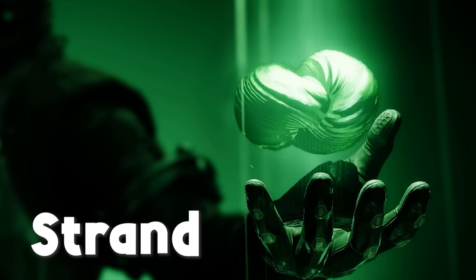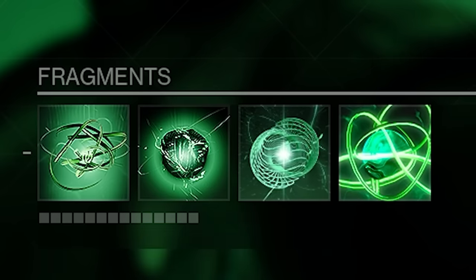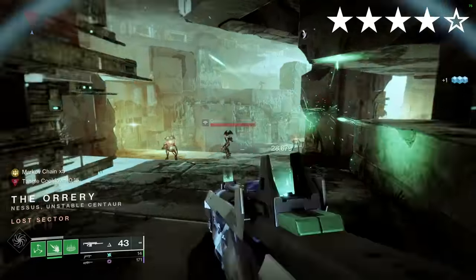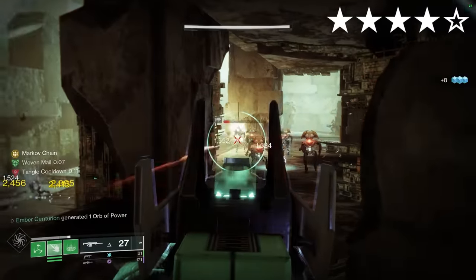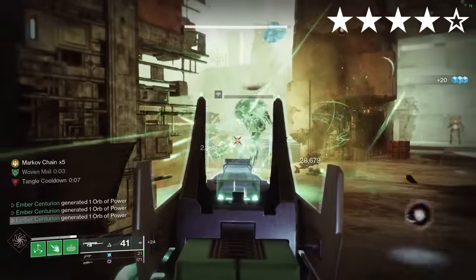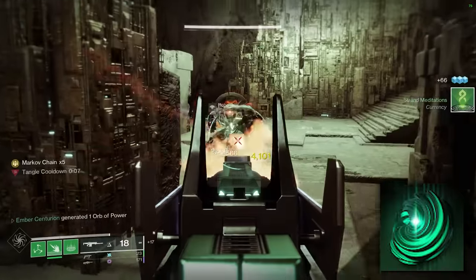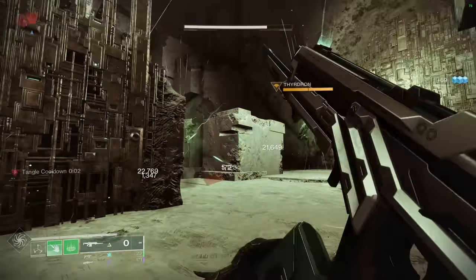Claws of Ahamkara. Strand. Aspects: The Wanderer, Mindspun Invocation. Fragments: Continuity, Generation, Warding, Fury. With this exotic you gain an extra Strand melee charge, meaning you pretty much never run out. You also create orbs of power on a melee kill, which actually stacks with the Heavy Handed mod on your class item. Consuming your Shackle Grenade also grants Weaver's Trance, so you could opt for grenade mods on your legs instead.